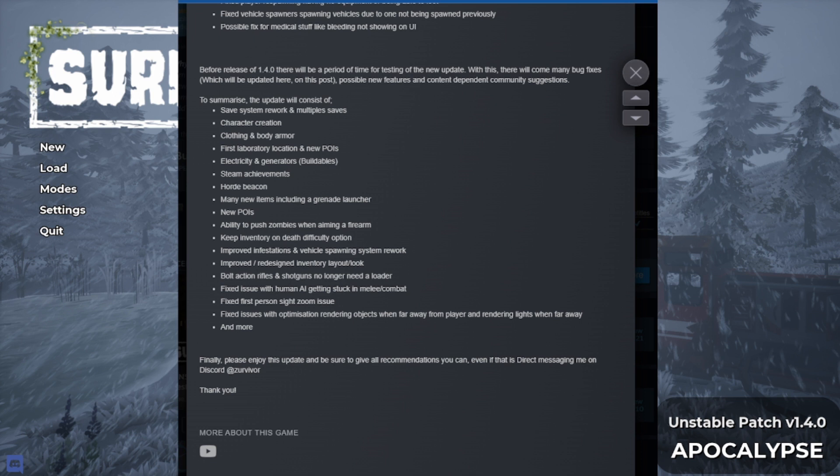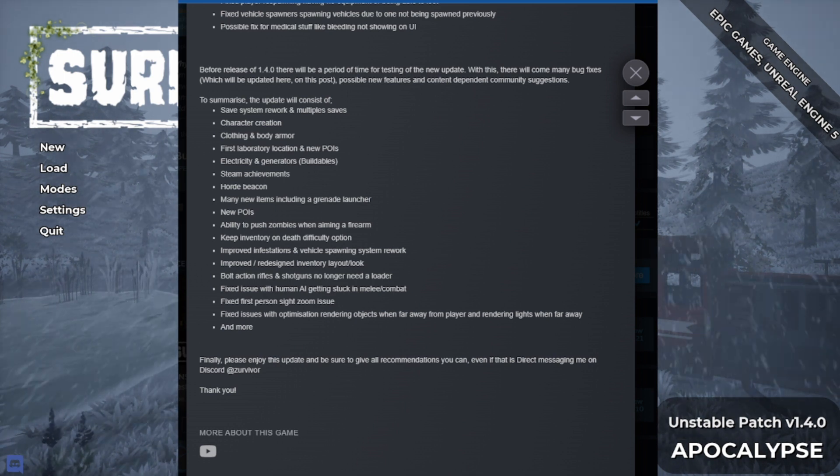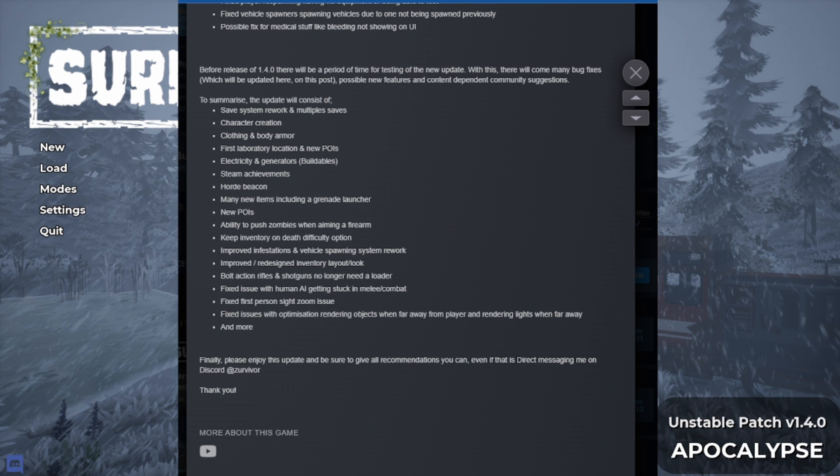First laboratory location and new POIs, which I have not been to the lab yet but we'll get there. If you're watching this today, come check me out over on Twitch — I will be live streaming later. Check the link in the description for the link to my Twitch. Electricity and generators, which we've played around with a little bit. Steam achievements, a horde beacon, many new items including a grenade launcher, new POIs, ability to push zombies when aiming a firearm, and keep inventory on death difficulty option. I've tested that out — it's a personal thing whether you like it or not, but I've been using it and it's kind of saved my ass a few times. Single player game, you play it like you want.